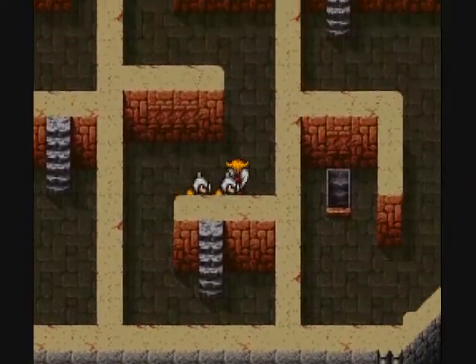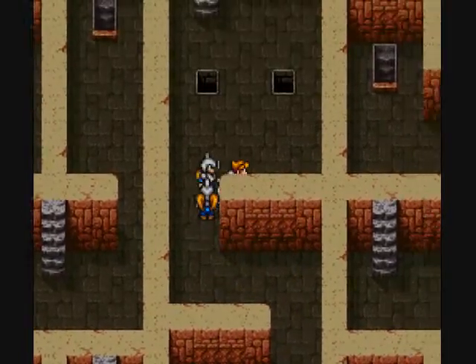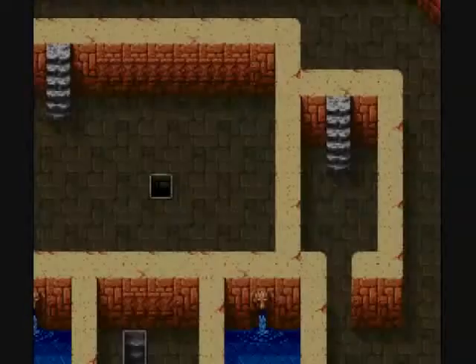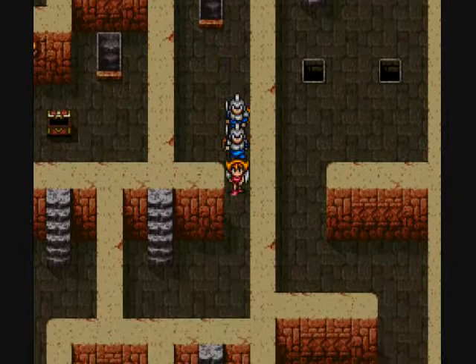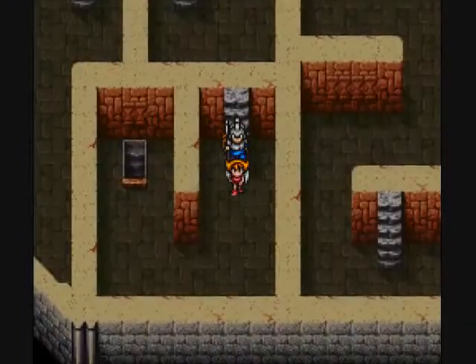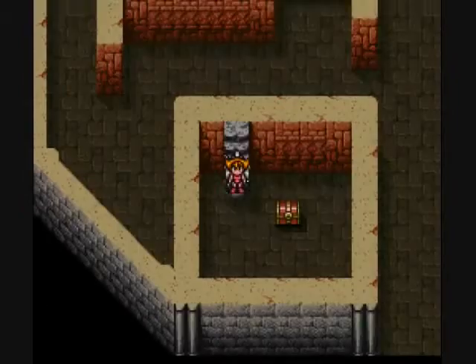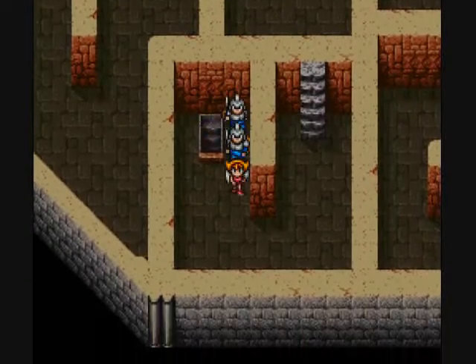Now all I gotta do is go down that right hole, which I guess it kind of makes sense — the right way is the right hole. I'll go down here, just go down here and get this treasure chest that's on the very bottom floor of the map. Ah, Life 2 — pretty useful.